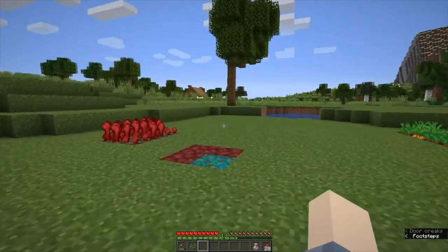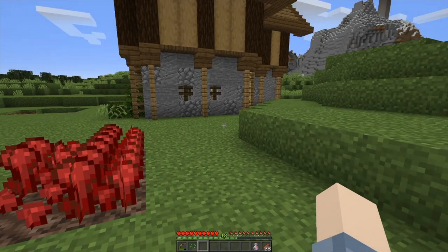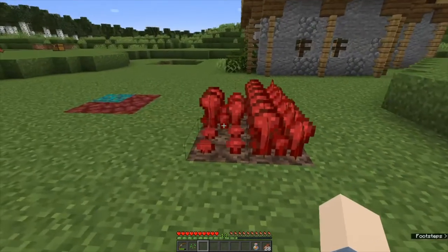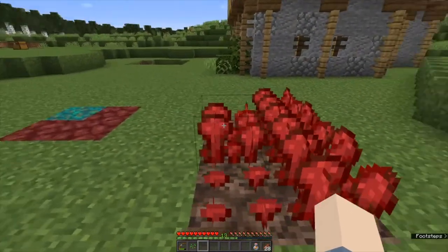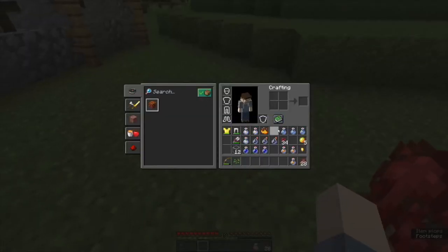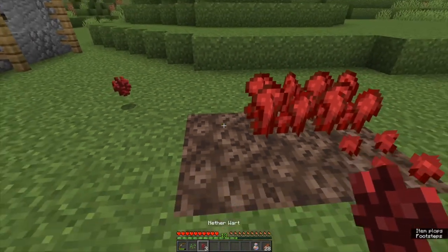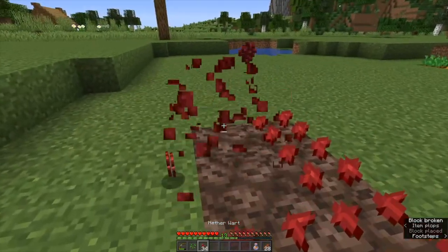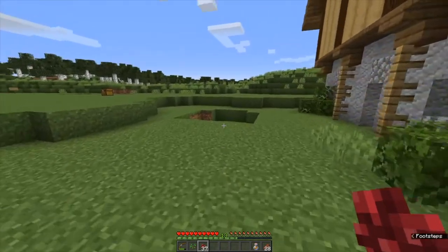The next thing we need to talk about is nether wart farming. Nether wart is hard to find — it only grows in certain locations such as bastions and nether fortresses, and even in a nether fortress it's very rare. Nether wart is this bulbous red plant and it only grows on soul sand, not soul soil. When it's fully mature it drops between two to four pieces. I always recommend that when you find some, grab it up, bring it back, and set yourself up a little nether wart garden. You can't bone meal it but it's important to always have nether wart on hand so you don't have to go to the nether every time you need a potion.